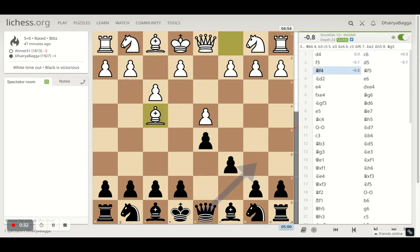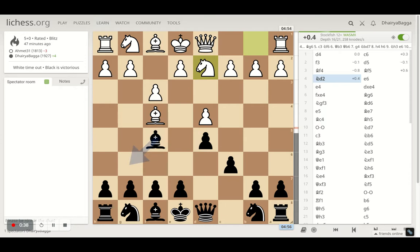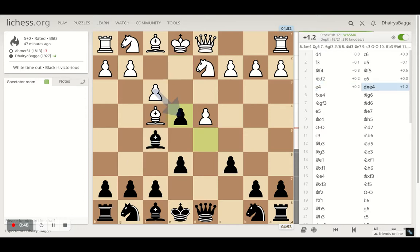I went with d5, opponent plays bishop f4 trying to get the bishop out early, and I get my bishop over to f5. Knight comes out on d2, I play e6 just trying to solidify my center. Opponent hits back the center with pawn to e4, which I trade off. After move six, my opponent has already gained advantage in the center.